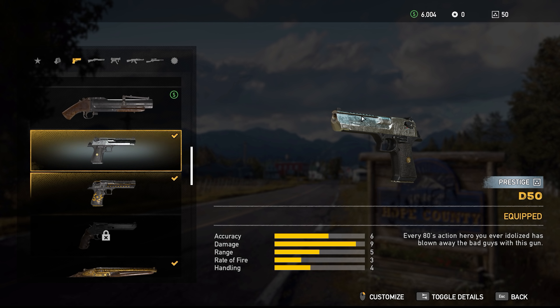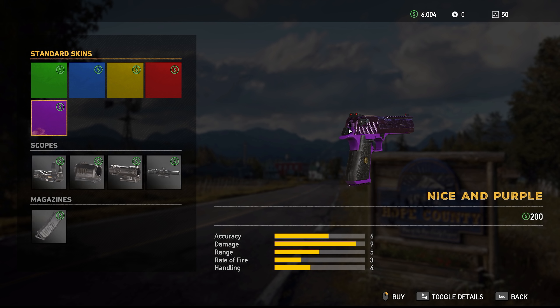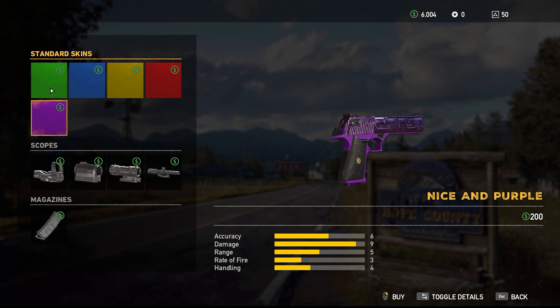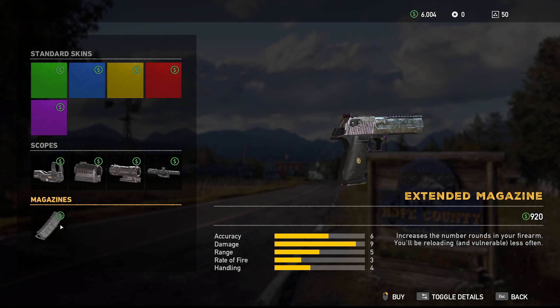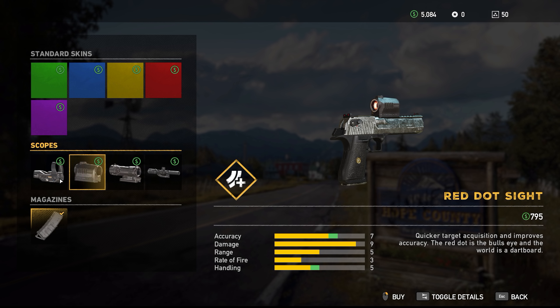This is the D50. This is how it looks when you just buy it plain and standard - very nice, nice little chrome. Then you go on to it and this is the best customization on a weapon in this game, hands down. All those colors, just pure chrome. Beautiful stuff. I think I'm gonna go for that nice purple one to start with - we'll have a look at all of them in a little bit. We'll get extended mag. I'm not putting a scope or a sight on this, it's just unnecessary.